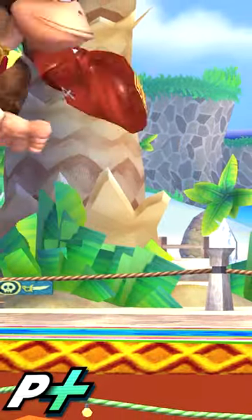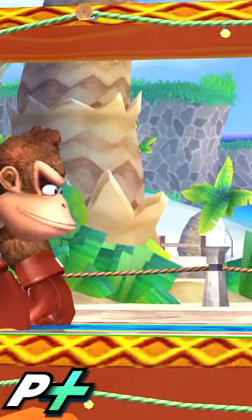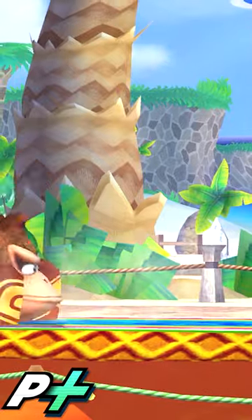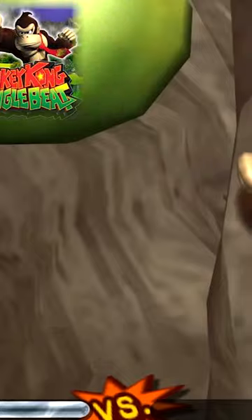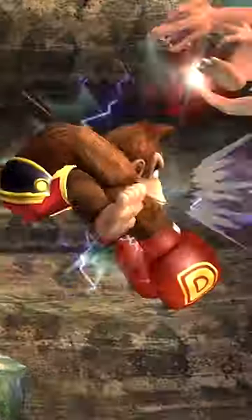Here's the move in Project M, where they made their own interpretation on the aerial down beat. This version is even more powerful and is actually a reference to the GameCube game Donkey Kong Jungle Beat. You can stall in the air with this, it aids in his recovery, and you can even edgeguard with it.